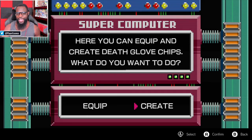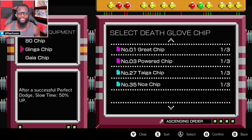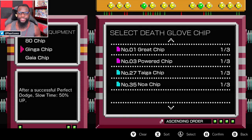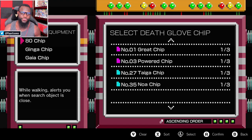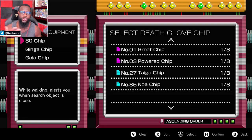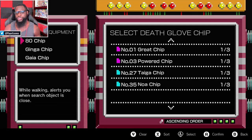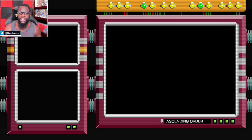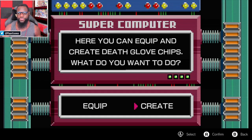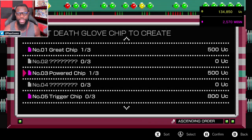Right now we have the 80 chip, the Ginga chip, and the Gala chip — all pretty good. But you can actually customize with different chips that give you different abilities, like hearing or seeing collectible objects when you're out in the open world. You can also get better power and defense. You get these resources by fighting battles and doing side quests, which give you resources to create these chips.